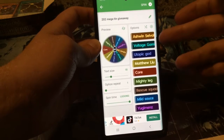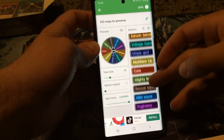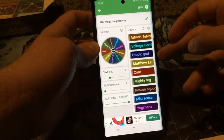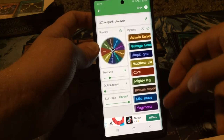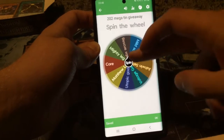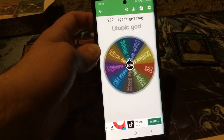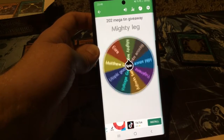So as you can see, we've got nine potential winners: Ashwin, Voltage, Utopic, Matthew, Core, Mighty Leg, Rescue Squad, Malsos, Yugi Menz — and that is it. Nine potential winners. So here we go — spin the Wheel of Fortune, or Wheel of Mayhem as Jerry likes to call it in Friends. So we're coming to a complete stop now.